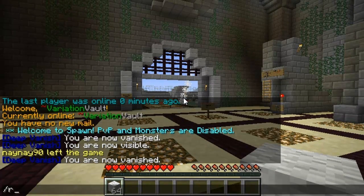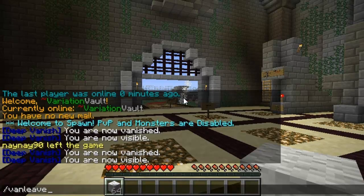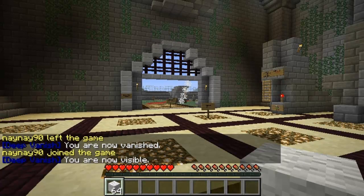If you just reappear normally with slash re it doesn't actually give a message saying that you've joined again, but players will be able to see you. If you do slash van join it'll actually broadcast a join message and make you visible.